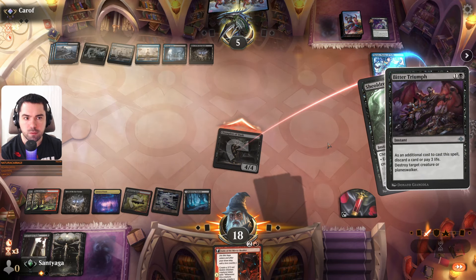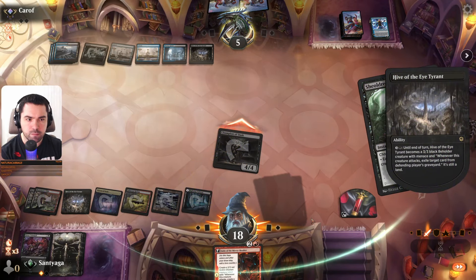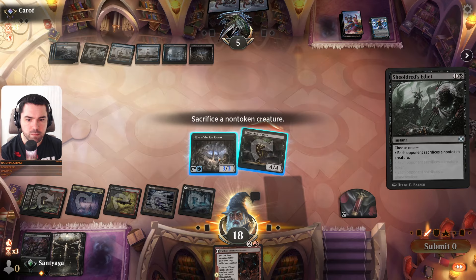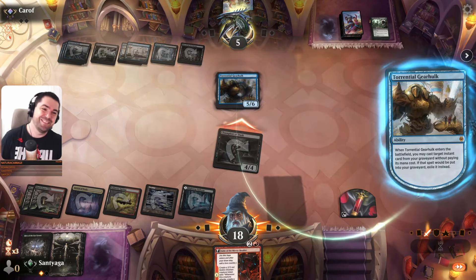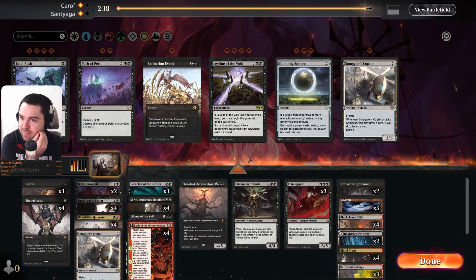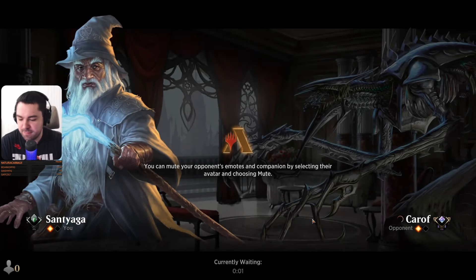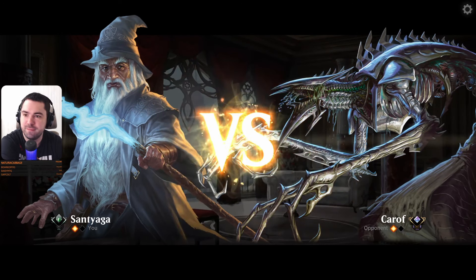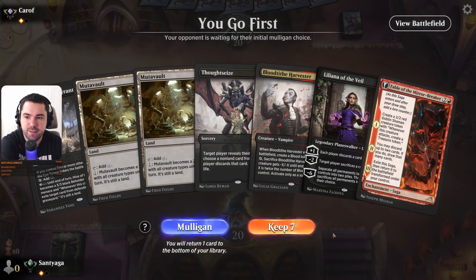We have one Duress, we have four Thoughtseize — where is my Thoughtseize? I'm playing Rakdos Scholar, 24 cards, no Thoughtseize. Seriously, how is that possible? I will attack this one — it's removal. Negate. I was not prepared for this. Go to hell! Easy game. Gearhulk — one card, Gearhulk.